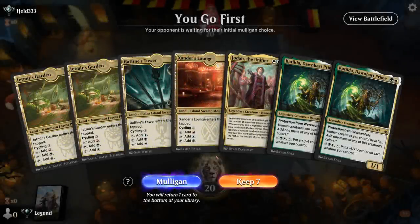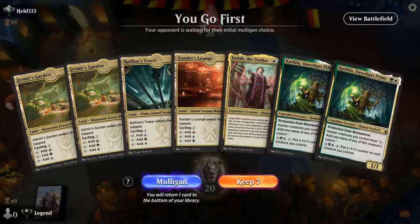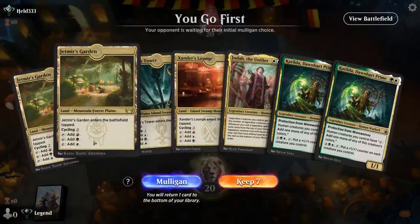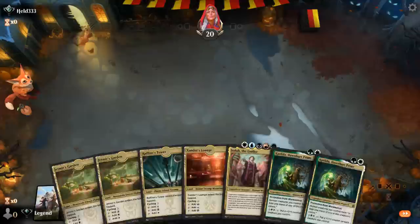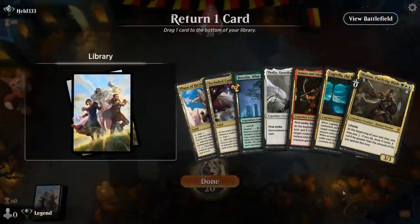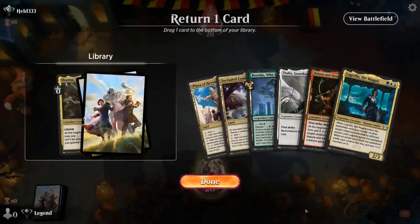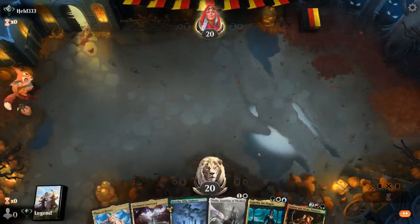We're on the play. Our hand is a little awkward with all four tap lands, but we can still maybe ramp into Jodah ahead of schedule. Let's take a mulligan. This seems better — probably get rid of Shana so we keep some interaction. This is just a good aggressive hand: Thalia into Lagrella and two Partners.